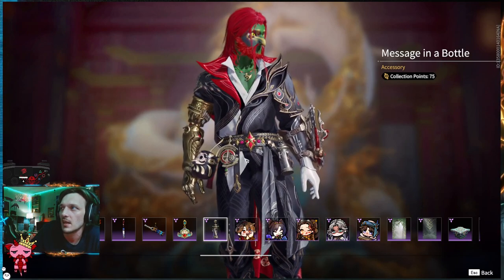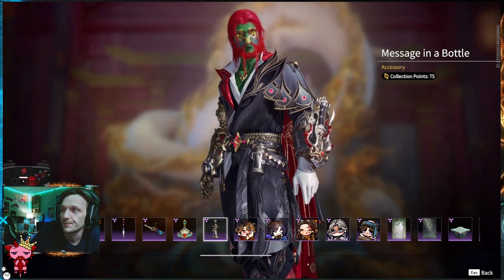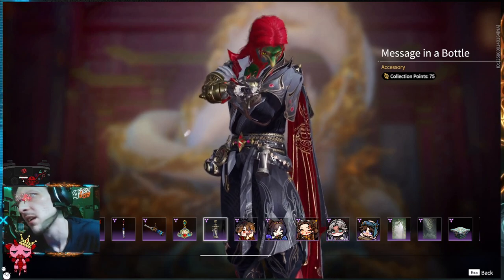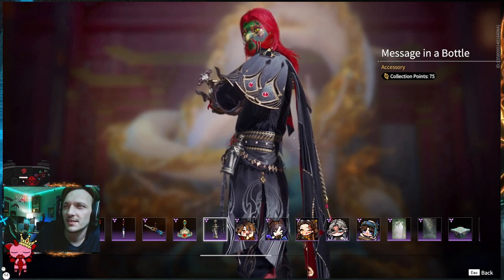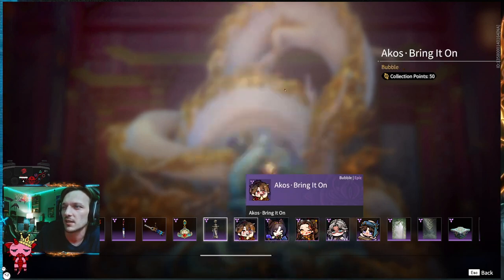Message in a Bottle — yeah, message in a bottle is this right here. I actually like how clean it is. I like the top portion there. It's got a little bit of design on that marble. Silver with brass. Yeah, that's pretty wicked — I like that too.